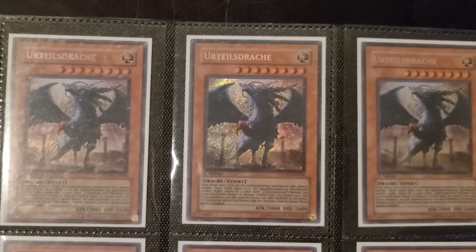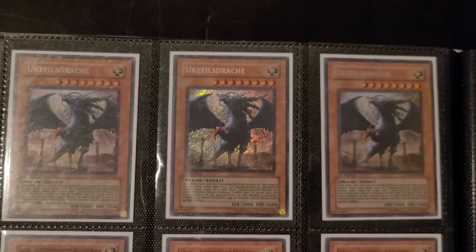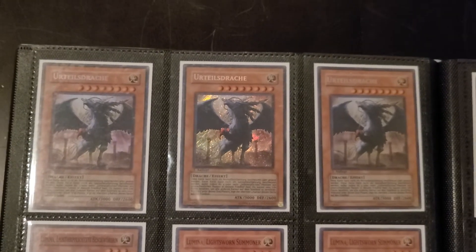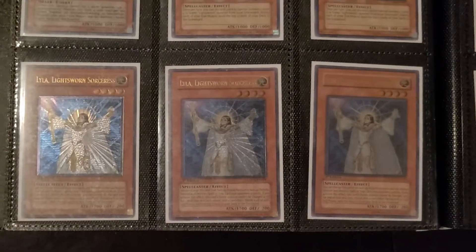Next page we've got the Lightsworns. I originally found a guy on eBay selling two near-mint German Judgment Dragons — I really like the Secret foreign prints. Then I noticed the same seller had an LP one in another listing and I was like, sure, let's complete the playset. I've been picking up Lightsworn Rulers and that build does play three.